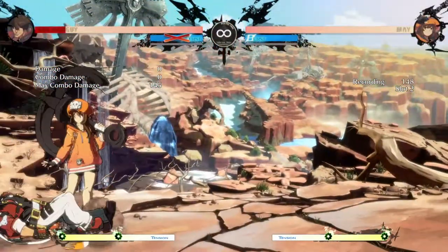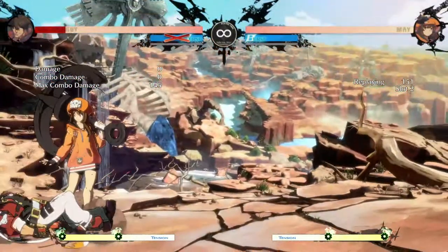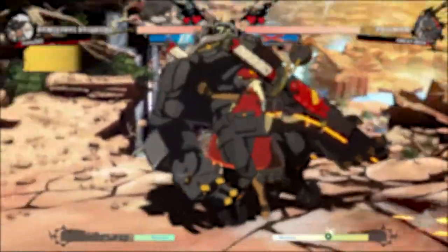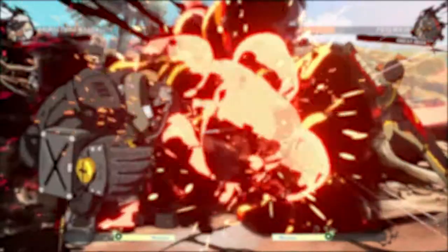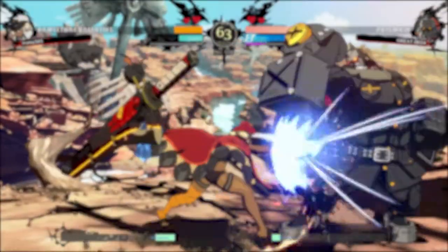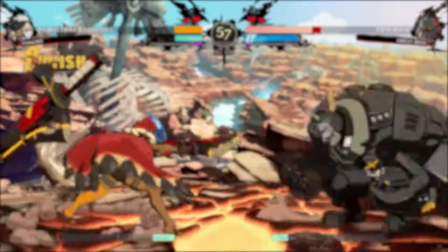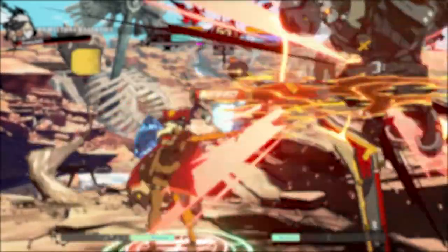Notice your opponent likes to grab? Try jumping when you think they'll do it again — they will miss and be stuck in a recovery animation, allowing you to press whatever button you want to punish them. Things like these are very prevalent in fighting games and players build up tendencies at every level of play. Even pro players have patterns and habits that get them into a lot of trouble. Understanding when your opponent feels comfortable doing something is key to flipping the tables. And if you see that your opponent is starting to punish your tendencies, switch it up — try to bait your opponent into thinking you will do something, then go for a different option to keep them second guessing and more vulnerable.